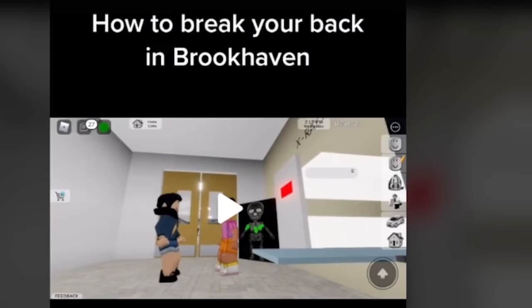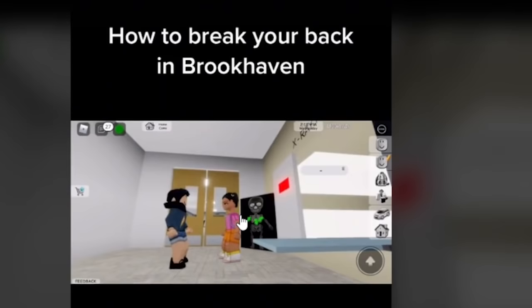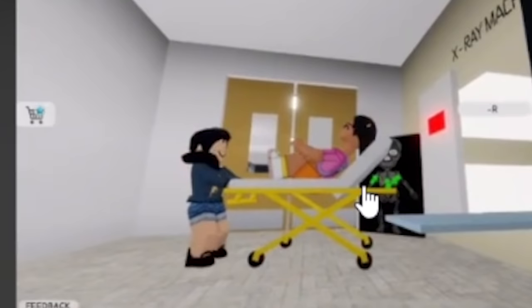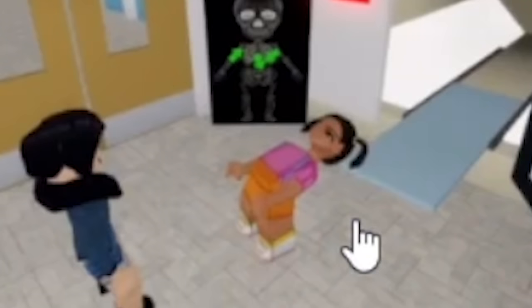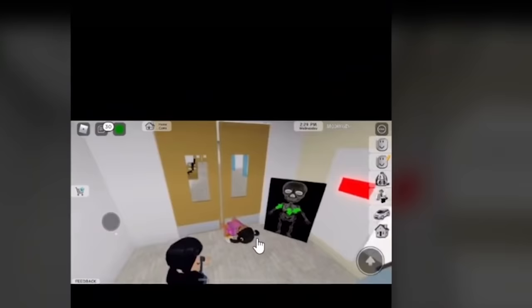The first TikTok hack we're going to look at is how to break your back in Brookhaven, and we've got Dora teaching us how to do this. Apparently you have to get a friend, grab the yellow bed, and then go in the X-ray machine. She broke her back — Dora literally broke her back.